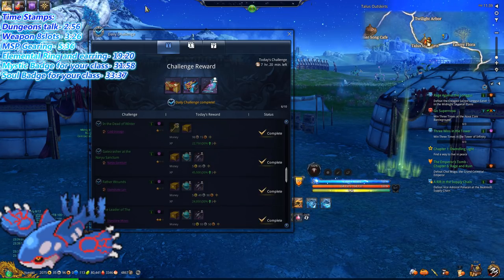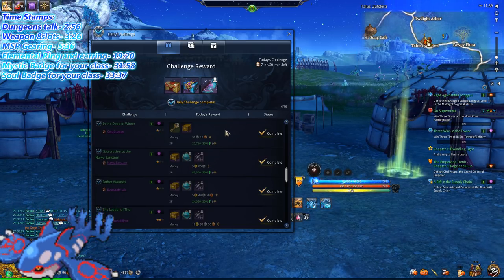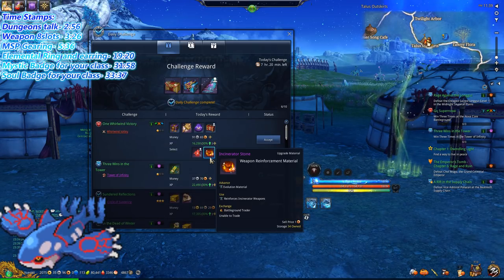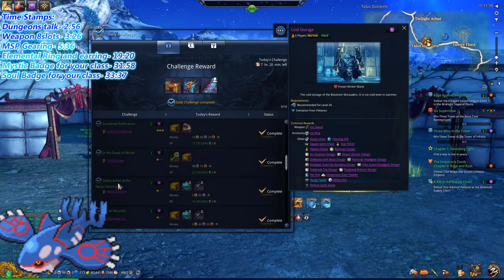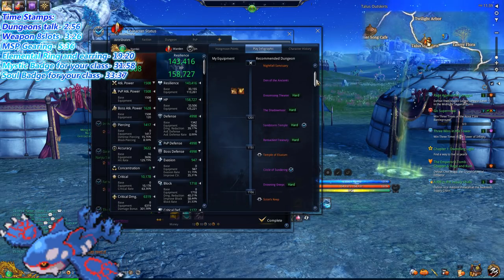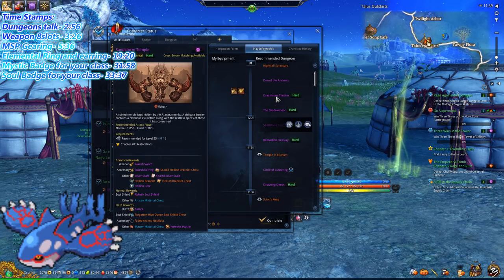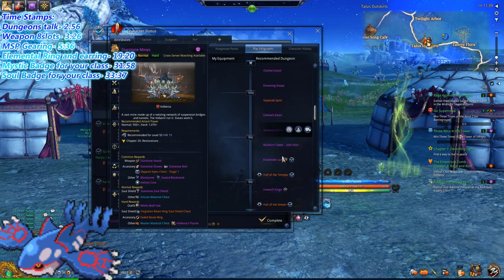After the story, there'll be dungeons you need to play. If you get easy ones — for example, Cold Storage, very easy; Naryu Sanctum, very easy; Ebondrick Lair, extremely easy. To see all the dungeons, you can press P on your keyboard, then go to Player Infographic and you can see all the dungeons listed there.